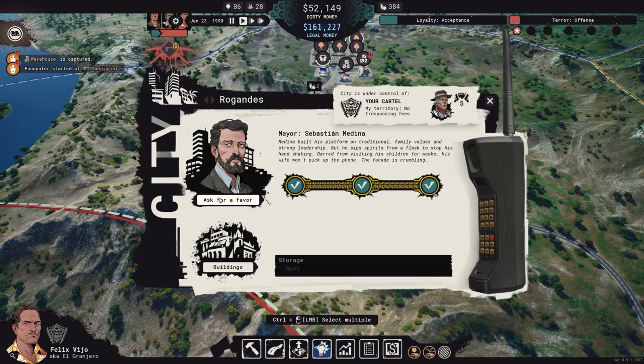Rival gangs making a move on your assets is the least of your concerns — you need to be more worried about the attention this brings to your operation. Any aggressive moves, like getting involved in firefights whether you're the attacker or the defender, trafficking goods through unowned cities, committing arson, robbing banks, kidnapping, or assassinating — all of these somewhat overt acts will increase your operation's terror level. You might start as a mere nuisance, but as you get involved in more heinous acts, the authorities will start taking an interest. The police might be of little concern, the DEA is nothing — but once the federales, or yes, the US military gets involved, you're going to start seeing trouble.